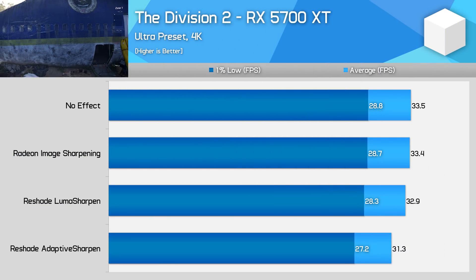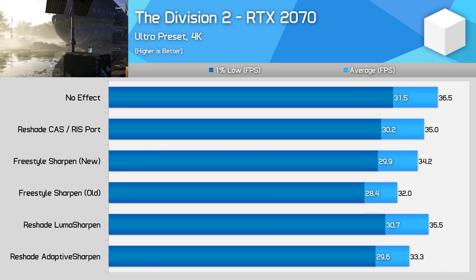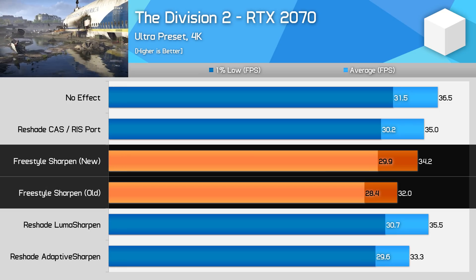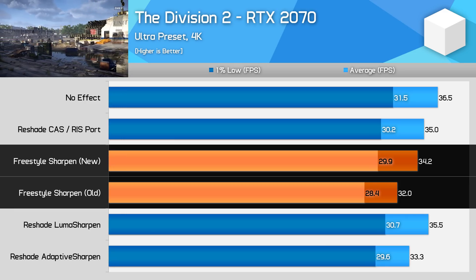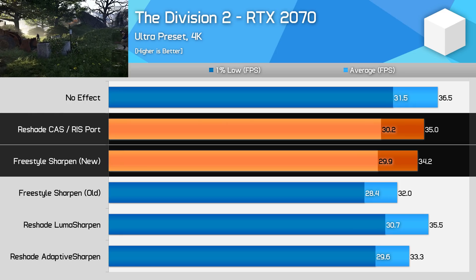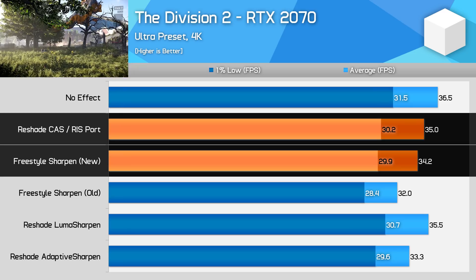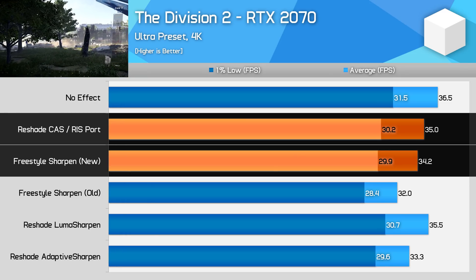Now let's look at performance. We previously found with Radeon image sharpening in The Division 2 that enabling this feature resulted in a negligible performance impact on AMD's Navi GPUs. Unfortunately the same can't be said for NVIDIA's implementation on the RTX 2070. However, the new freestyle filter is a noticeable improvement over the old mode — where the old detail filter tanked performance, dropping the average frame rate by 12%, the new filter drops it by just 6%, exactly half the impact as NVIDIA stated. The impact is also very similar to the Reshade port of AMD's CAS algorithm, which resulted in a 4% drop in this title. Given Reshade CAS at ~0.8 and Freestyle at 50% deliver similar visuals, this suggests NVIDIA's implementation is a little worse, though it's a negligible difference.